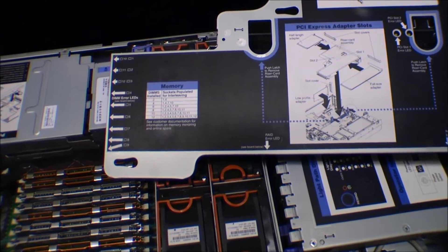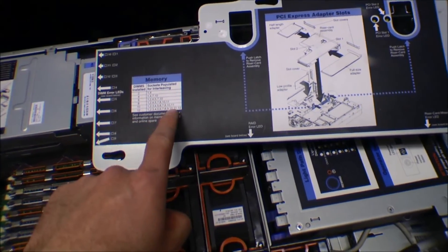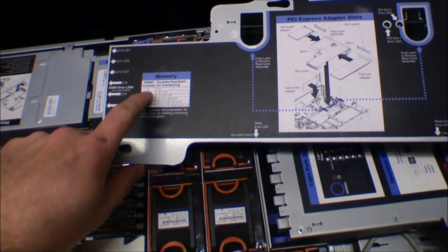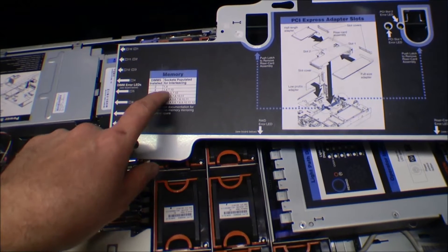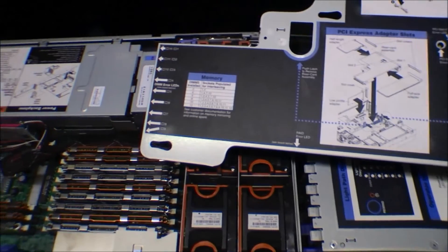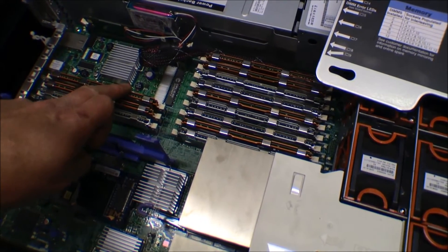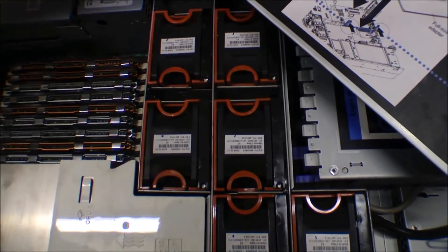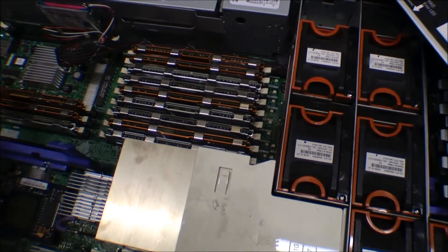If you haven't seen my video on this IBM 3650 model one, the memory configuration is noted on this little card. The memory DIMMs have to be installed in a specific order and in pairs. The first two go in slots one and four, then the next two go in slots seven and ten, and the last two go in slots nine and twelve. That's exactly the two that were acting up. I think this is number twelve and this is number nine — I'll confirm by checking the board. Yes, number nine is this one and number twelve is this one.